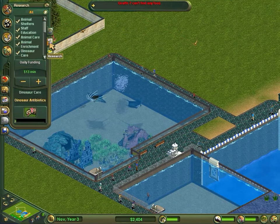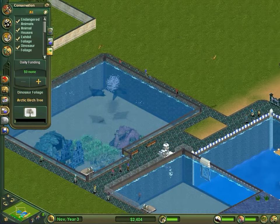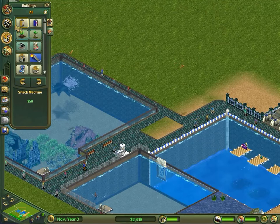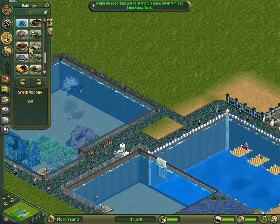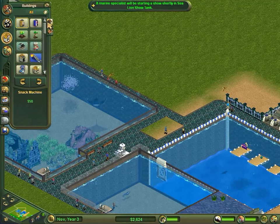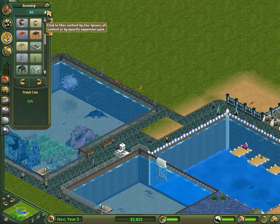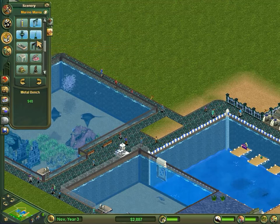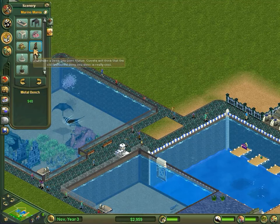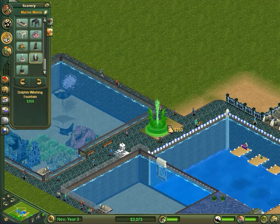We're going to cancel these diners - we don't really need them that much. Maybe we could have a little fountain there. There we go, Marine Mania, that'll look quite nice.